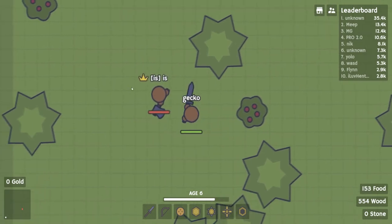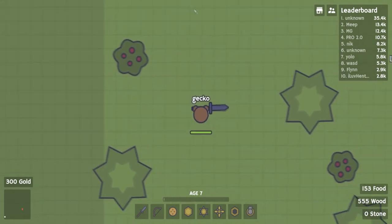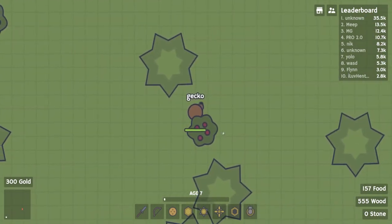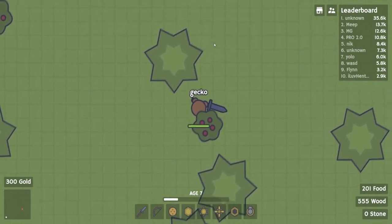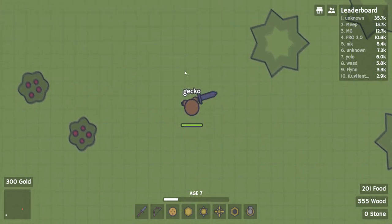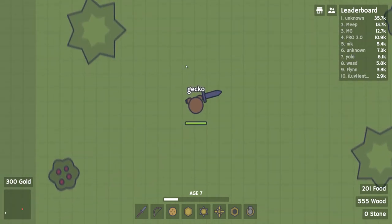Should I get a sword? Here we go, getting a few hits in — and there we go, he didn't even fight back. We just killed that guy. Let's get some more food and go out and hunt some people. I think 200 food is a good amount to be out hunting people, so I'm going to stop farming now and go out and see if I can get some kills.